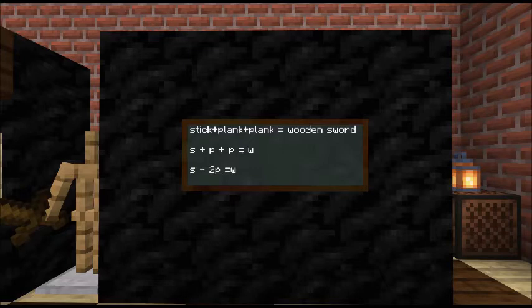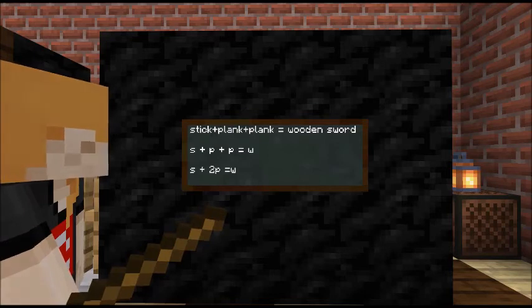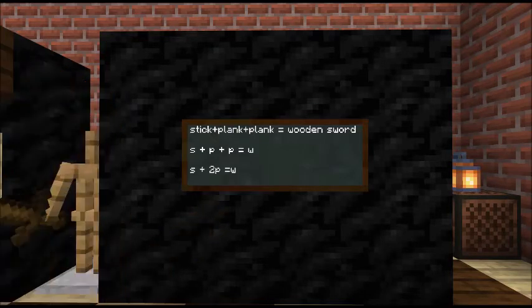I can't even be bothered writing the word plank, or stick, or wooden sword. So I'm going to choose P to mean plank, S to mean stick, and W to mean wooden sword. Using that information, a stick plus a plank plus a plank equals a wooden sword. If we do it the mathematician's way and take out all those extra boring letters, we know that S plus P plus P equals W — where S is the stick, P is the plank, W is the wooden sword. It hasn't changed, it's just got shorter.